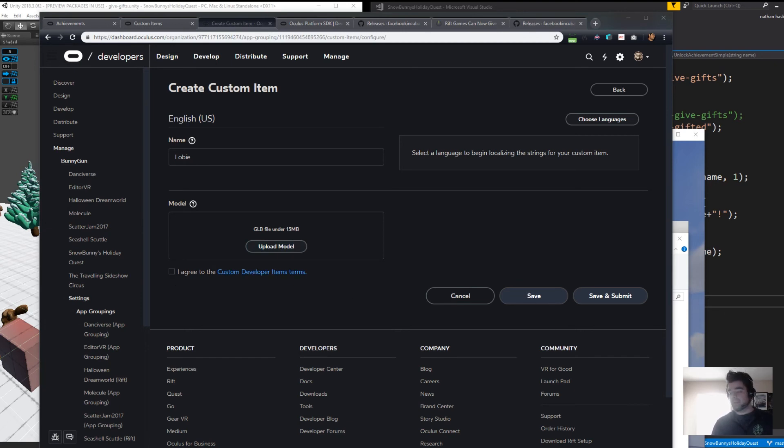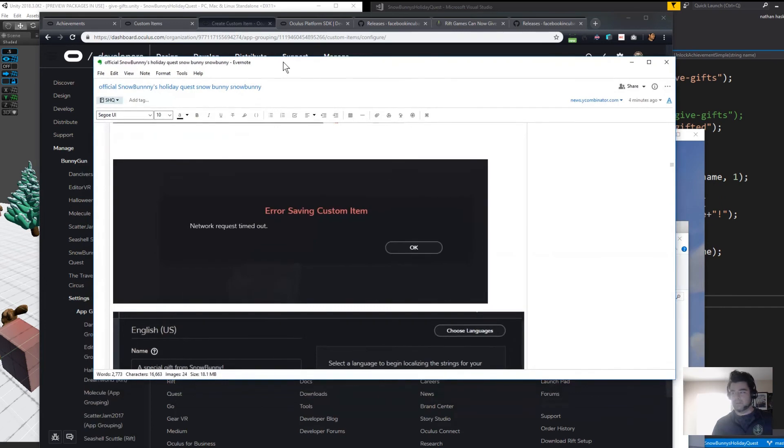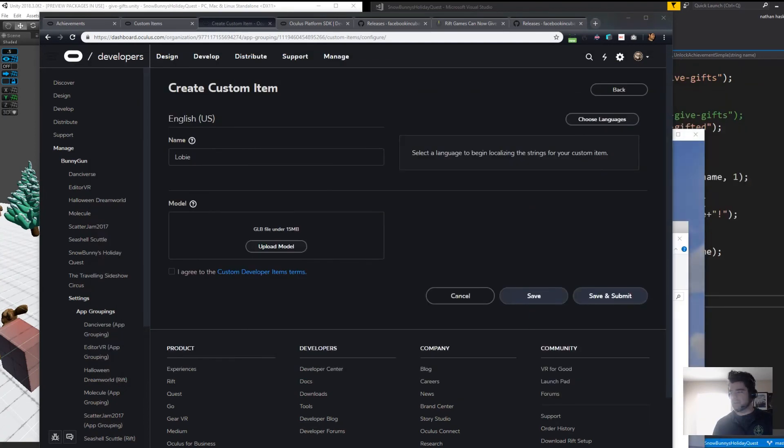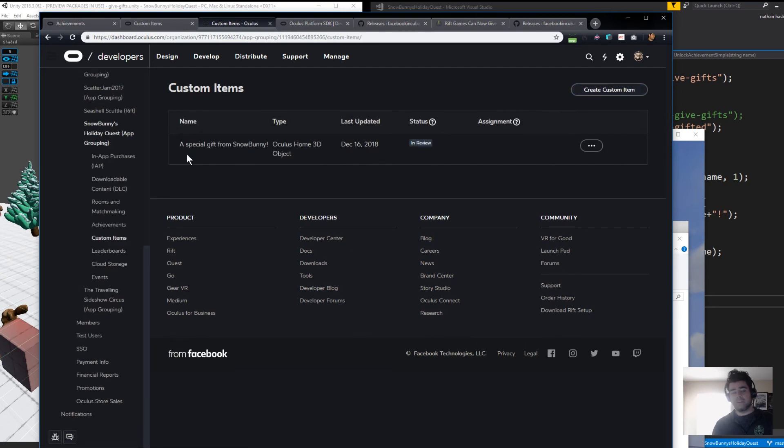A couple of times I hit save and got some weird errors — just general friction doing this. But eventually with the exact same file, on about the third attempt, it went through. So be persistent. If it doesn't work the first time, try a few times. Once you get through there, it's going to say thanks and that they'll review it. You'll be dropped to a screen where you can see the item you just submitted, when it was submitted, the status, whether it's in review, and which achievement it's associated to.